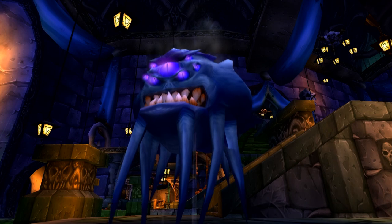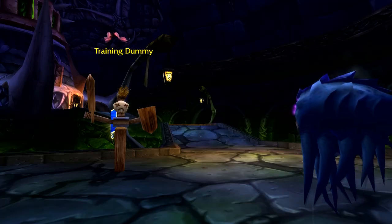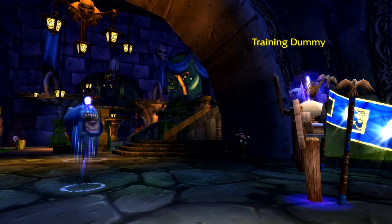Speccing into Grimoire of Supremacy will turn your Felhunter into a floating head called an Observer, whose Spelllock becomes Optical Blast, dealing damage as well as silencing. Devour Magic also becomes Clone Magic, which is basically a Spellsteal.